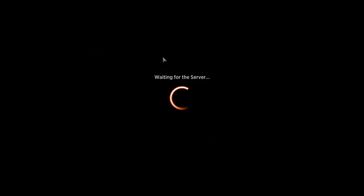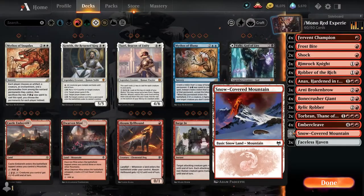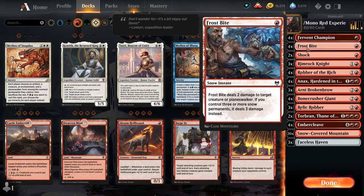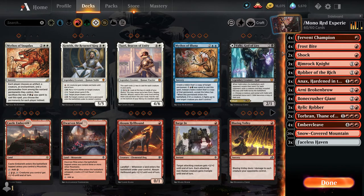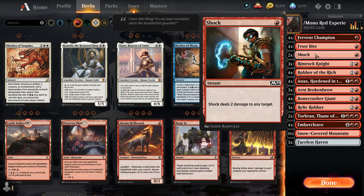Let me show you the deck so you can reproduce it. Four Fervent Champions are my first and fastest attackers. Frostbite is a killer with Snow-Covered Mountains and Faceless Haven — it only costs one to deal three damage to a creature, so you can control the board while dropping threats fast.